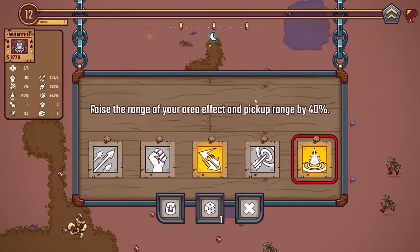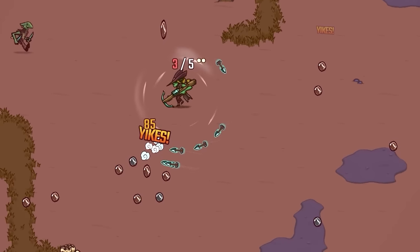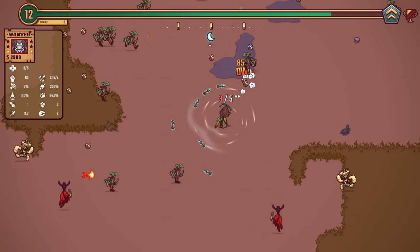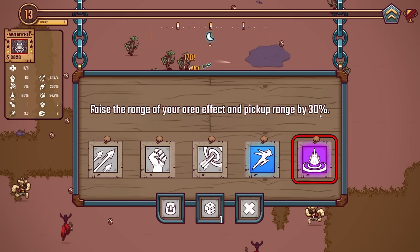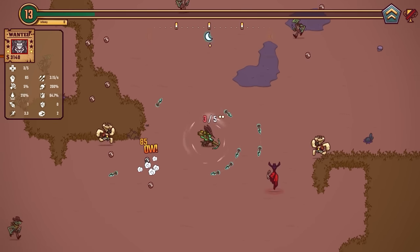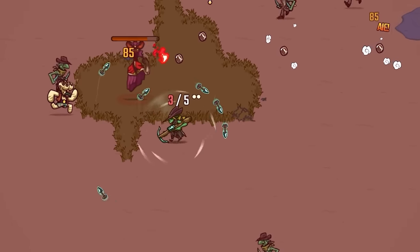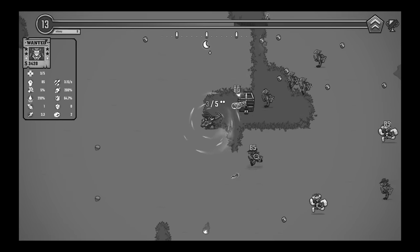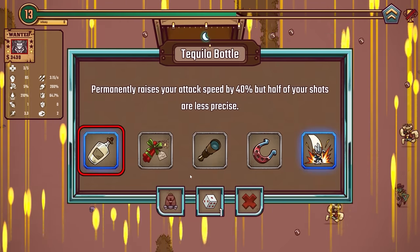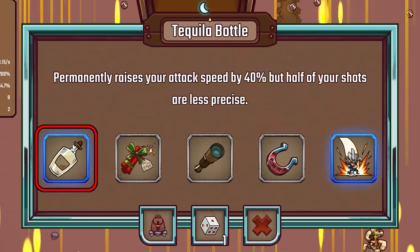More legendaries. Raise the range of your area effect and pick-up range by 40%, so they're gonna be really big. We don't have a lot of those yet, but they'll be big and have small cooldown. Increase that by a further 30% — not entirely sure where we're going with this yet, but we'll find out soon. We do get two layers of projectiles, which is interesting. Since we're offered a bottle with a hat on it, we're gonna take that.